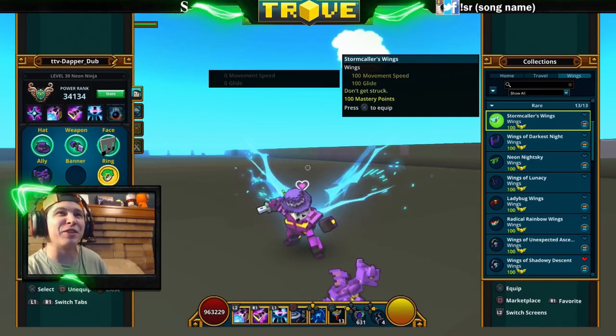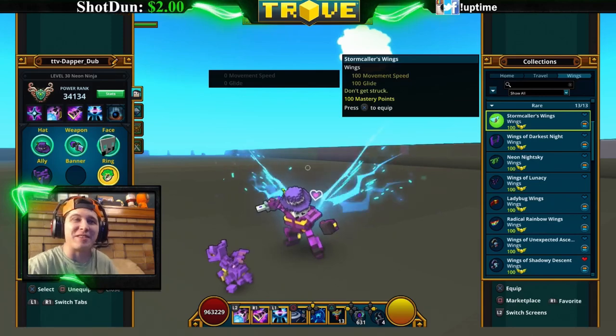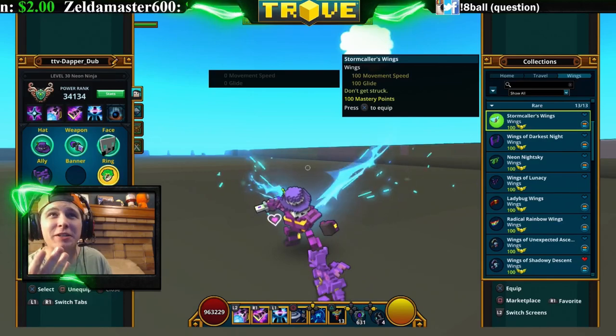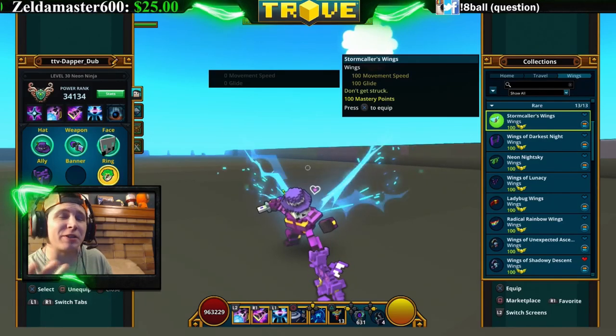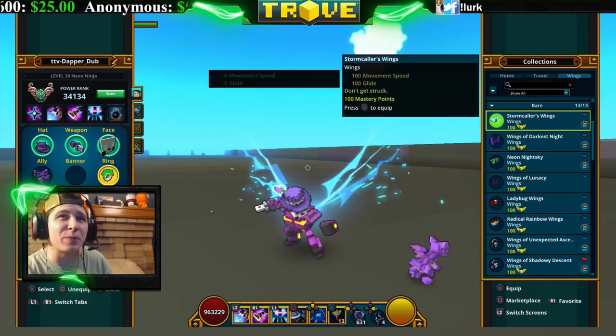Now we're going to the rare wings. We've got the Stormcaller's Wings. These ones look like they have a little electric coming out of your back — like little lightning bolts. I like it, it's really cool looking. You get it for 1500 credits in the store. They've got 100 movement speed and 100 glide.